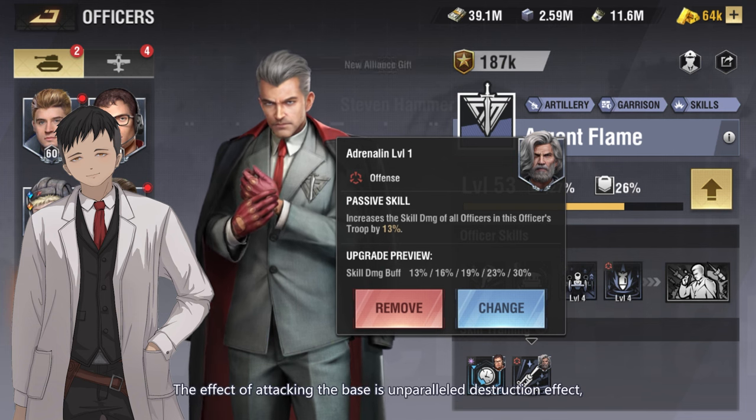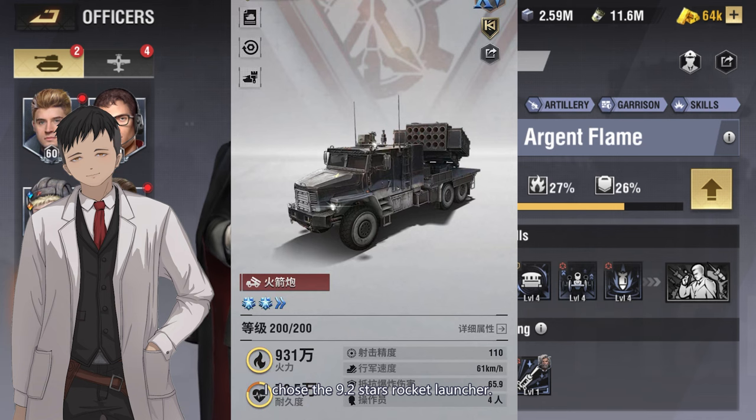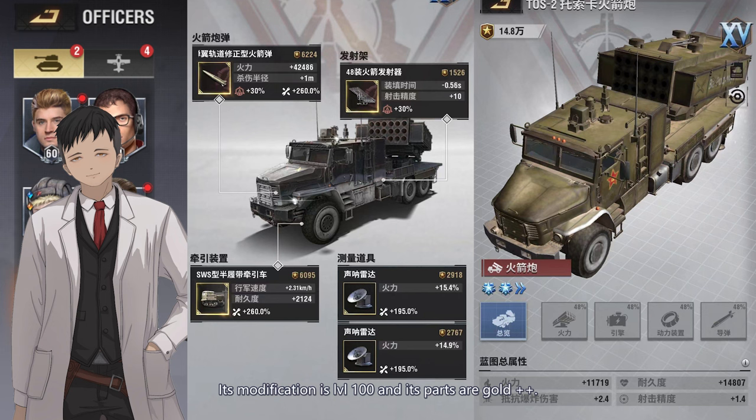The effect of attacking the base is an unparalleled destruction effect, and the higher the level of the rocket launcher, the higher the damage level. I chose the 9.2-star rocket launcher — its modification is LVL-100 and its parts are Gold++. The blueprint modification should choose to increase firepower as much as possible. Of course, players don't only train this unit, so what is the other combination when there are multiple artillery units?